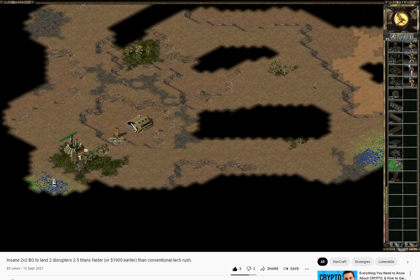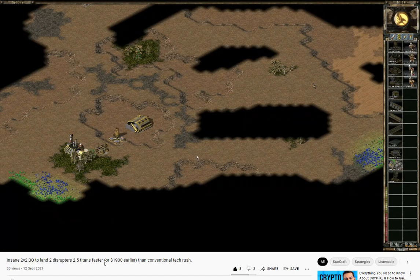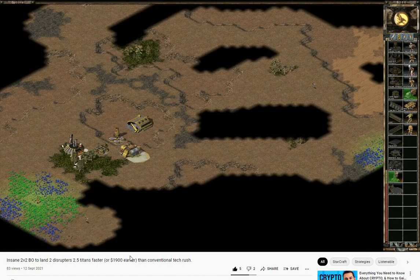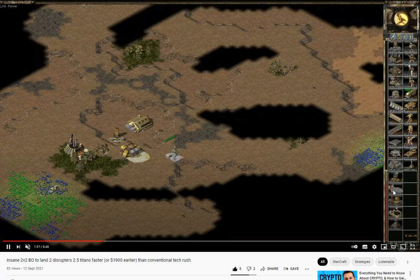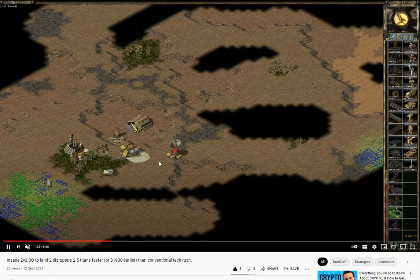Welcome back to the Tiberian Sun Adventures channel. Yesterday I put up a video about an insane two-versus-two build order to land two disruptors earlier. This is really an experimental video to see if we could push the limits of landing disruptors in an opponent's base earlier than possible via a conventional attack — done by skipping the pad, the service depot, and the component tower to shave off $1,900 worth of build.